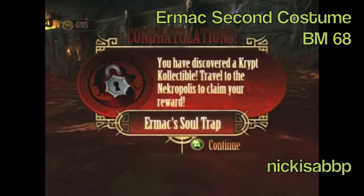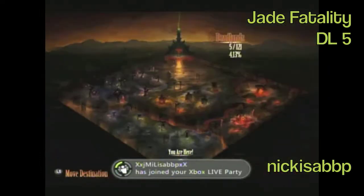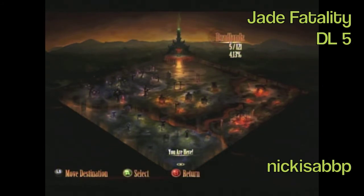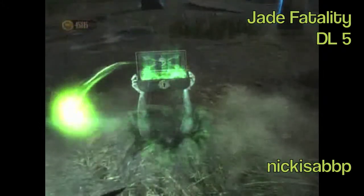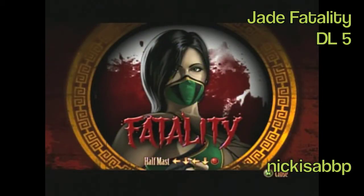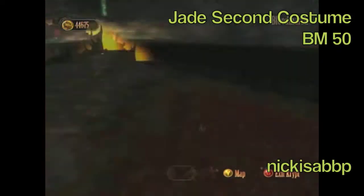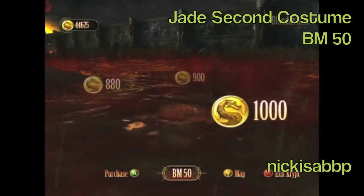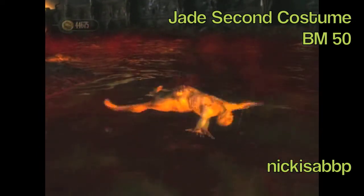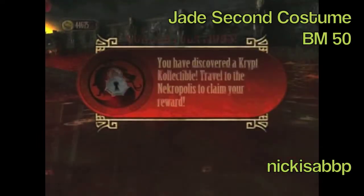Ermac is one of my favorite characters in Mortal Kombat. Jade's second fatality is located in Deadlands number 5. I forget exactly what it does but I'd just get it to have all the fatalities — it's called Half Mass. Her second costume is located in Blood Marsh number 50. A lot of these things cost anywhere from 1,000 to 1,500 MK points.